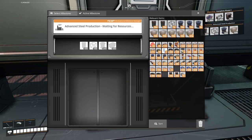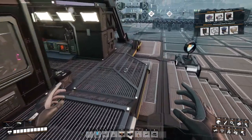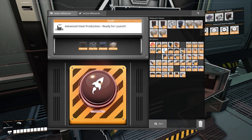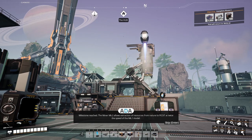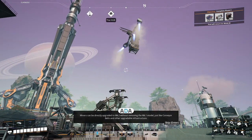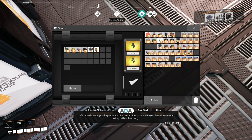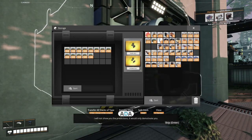Let's unlock the next one of these. Let's get the advanced steel production underway. Baboosh! Milestone reached. The Miner Mark II allows extraction of resources from nature at twice the speed of the Mark I model. Miners can be directly upgraded to Mark II without removing the Mark I model, just like conveyor belts and other upgradeable infrastructure. Unfortunately, setting up the production of advanced steel parts and project part number three - automated wiring - will not be as easy. Every moment you delay reduces the chances of saving humanity. I will not show you the predictions, it would only demotivate you.